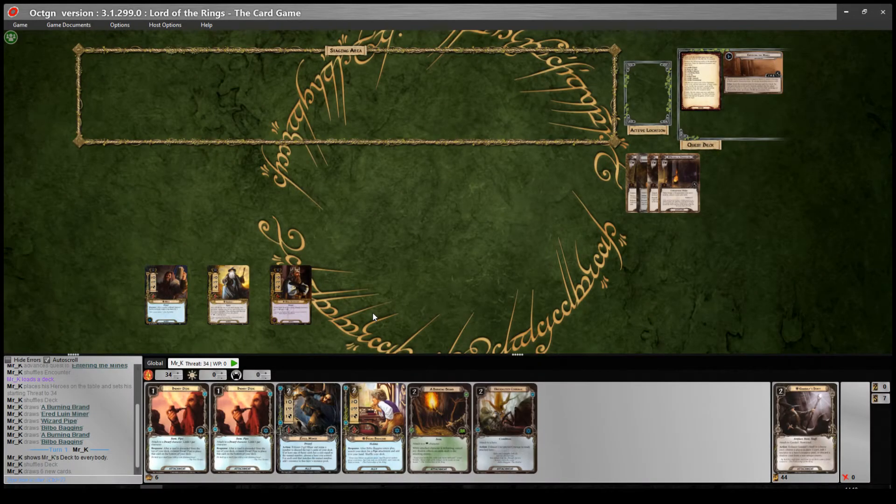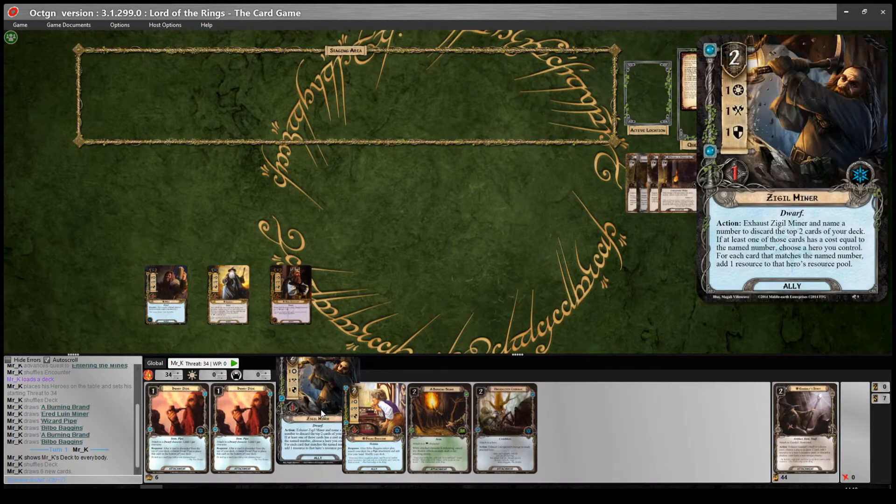Hello everybody, welcome to another video about the Lord of the Rings living card game. In this video I'm going to be showing you a deck that I have been playing a lot recently. I think it's a really fun deck and surprisingly powerful when you get all the pieces into play. It's a Dwarven mining deck which is built around the idea of discarding cards with Zidil Miner and getting benefits for doing that, while also keying into some of the other cards that Dwarves have got related to discarding stuff from the top of your deck.